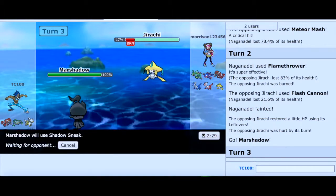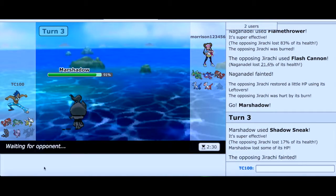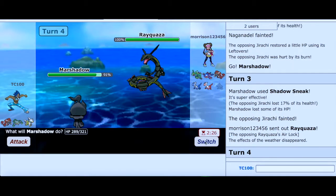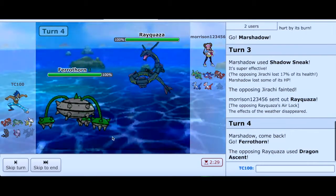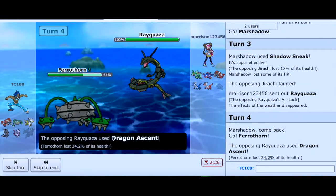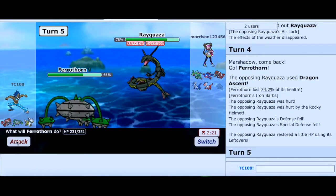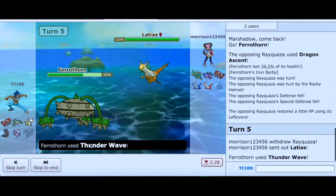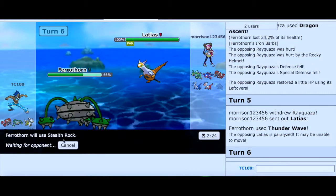I'm going to go with Marshadow and Shadow Sneak — priority. KO'd that Jirachi. That should've been dead already but who cares. I expect him to go into something really powerful. Rayquaza is here! For Rayquaza I'm going to go into Arceus Fairy. I was going to utilize Iron Barbs and the Rocky Helmet because he went for Dragon's Ascent. Sucker Punch for the Naganadel — and that's a great example of great progression right there.